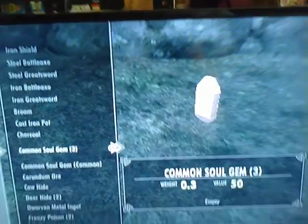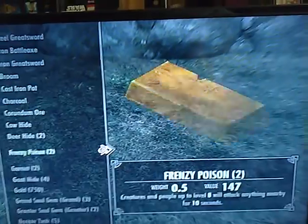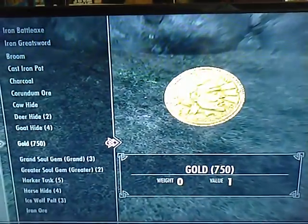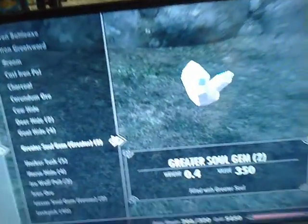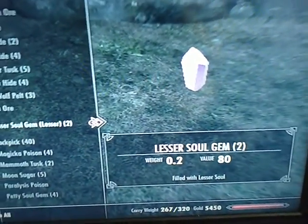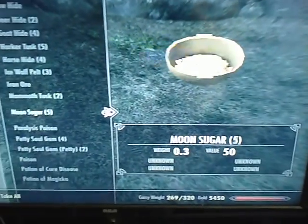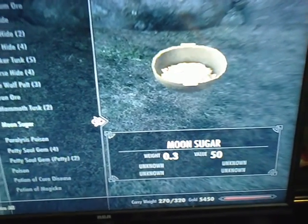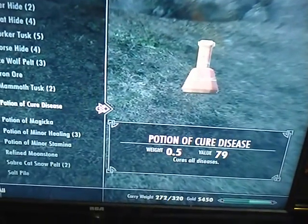Soul Gems. You have Dwarf Metalinga, which comes helpful in the later game. Frenzy Poisons. You have Garnets. And actually, every chest comes with 750 gold. You have Grand Soul Gems, Greater Soul Gems, two lesser Soul Gems, 40 Lockpicks which is really good in the game, Moon Sugar which is probably the most expensive ingredient in the entire game, and Paralysis Poisons.